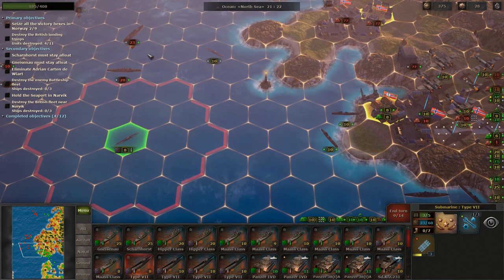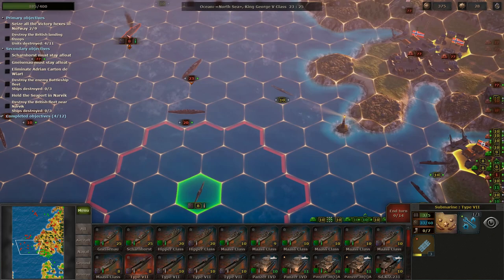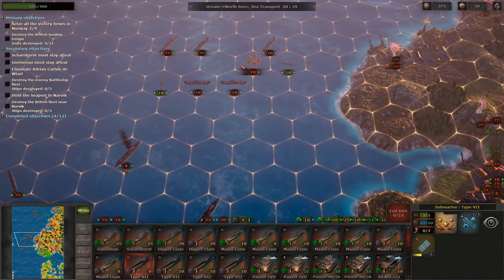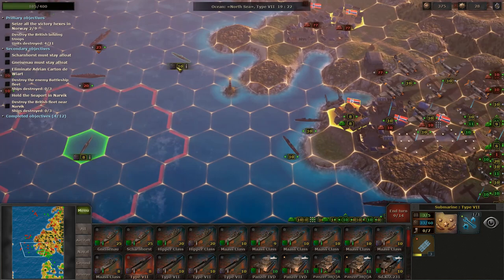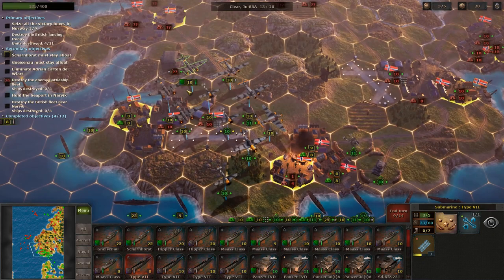Let's move the submarine out of here and move another sub to start working on the other battleship, taking his health down just a little. I could have probably sunk this guy this turn — I didn't consider that we also have planes. We'll try and stay away from the destroyers and just attack the capital ships. If you sink the capital ships then all these troops mean nothing — our capital ships and destroyers will be able to destroy them. The key here is just getting the British fleet destroyed.